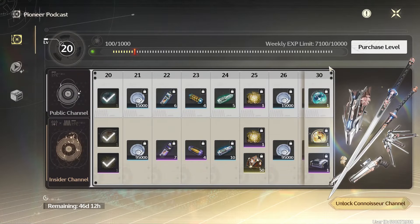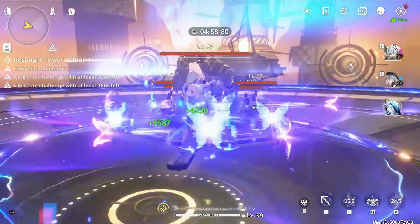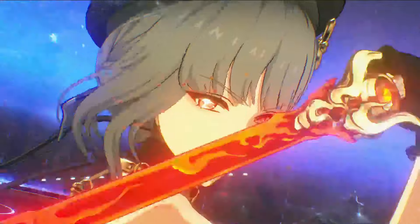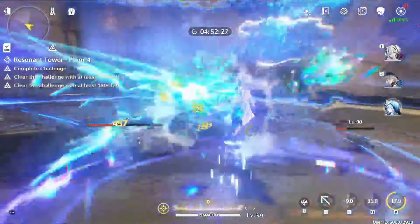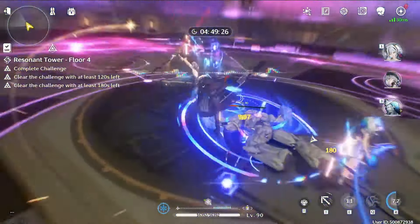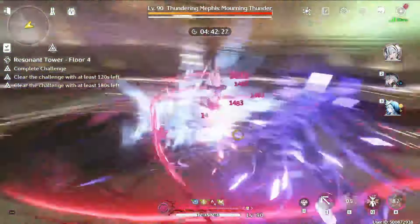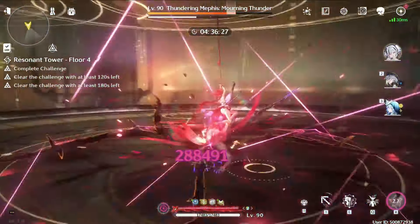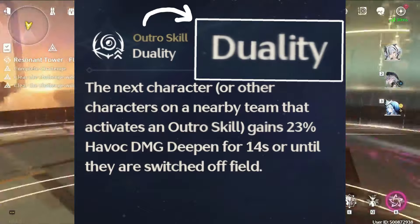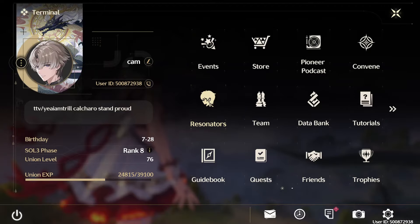Camellia is definitely top one or top two DPS in the game. If you need a DPS character that's easy to use with very little investment needed - Sanhua is a four-star character, and if you don't have Shorekeeper you can run Verina or Baisha, they both work. Even if you don't have Sanhua, you can use Danjin - she has a slightly slower concerto generation but buffs Havoc damage, so she'd still be good for Camellia, just not as good as Sanhua.